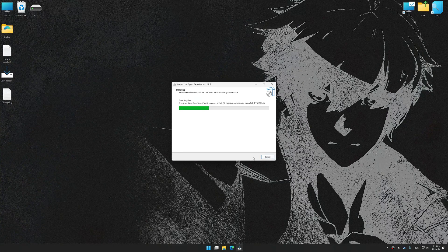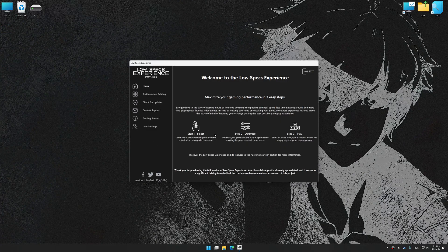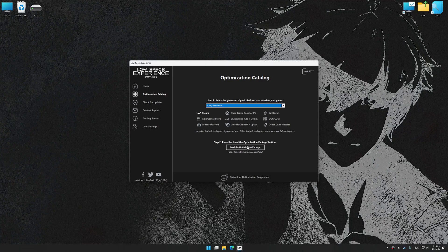So first of all, start the installation process for Low Specs Experience. Once the installation is complete, start it from the newly created Desktop shortcut. Now select the optimization catalog, select the applicable digital platform, and then select Guilty Gear Strive from the drop-down menu.